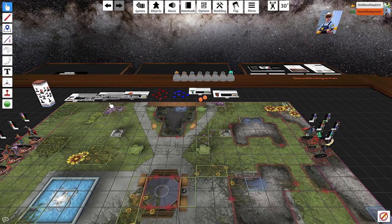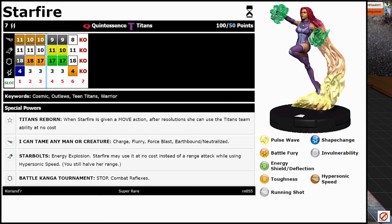Everybody's favorite alien girl, Starfire — she's at her full 100 points because she got three whole votes this week. Quintessence, Titans. She also has Titans Reborn: given a move action, she can use Titans as free. She has a special speed power on her very last click, which is Charge, Flurry, Force Blast, Earthbound Neutralized — which is much better now, and doesn't get rid of her willpower. Then she has a special attack power: Energy Explosion. Starfire may use it at no cost instead of the ranged attack while using Hypersonic Speed. Very cool. And then on her very last click she has Stop, Combat Reflexes. Pretty neat — here's Starfire for you.